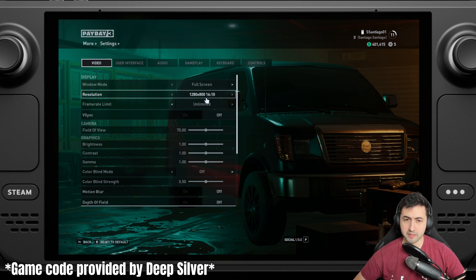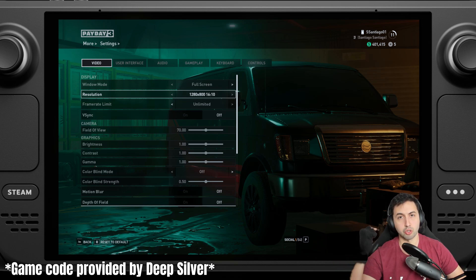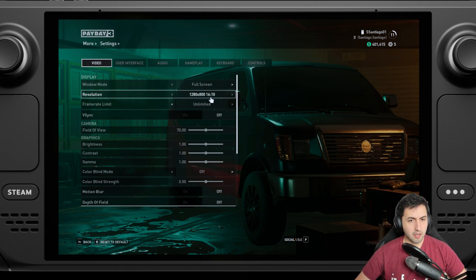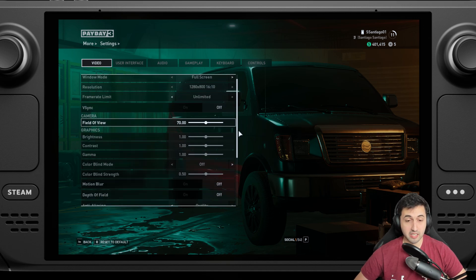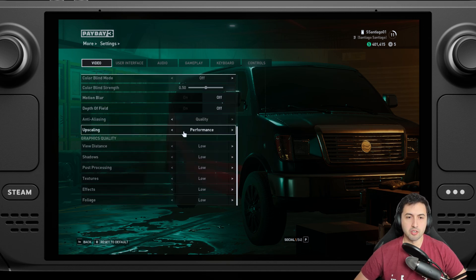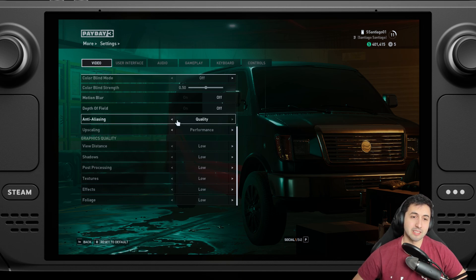If you want to play the Epic Game Store version on your Steam Deck, you just need to install the Epic Game Store — link in the description for a tutorial on how to do it. This game is Unreal Engine 4, has an FOV slider. The resolution is the native one, but there is upscaling. There is also anti-aliasing — same issues apply.